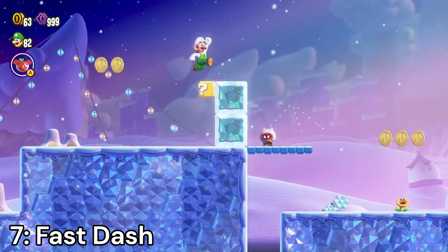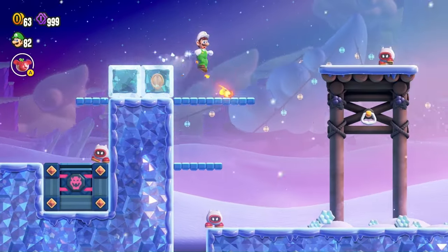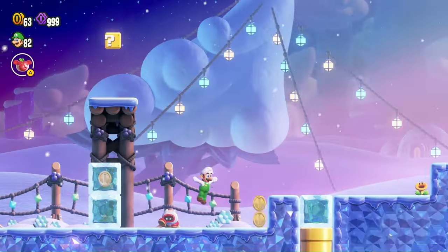Fast Dash — pretty much just a more mellow version of the Jet Run badge. It's actually controllable and you aren't always forced to run. It's not that useful, but definitely the right choice if you want to get through the game faster at a much more controllable pace.